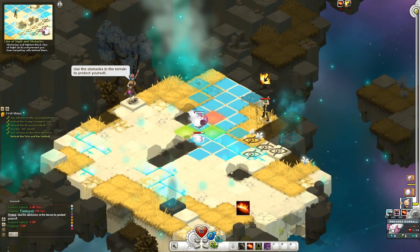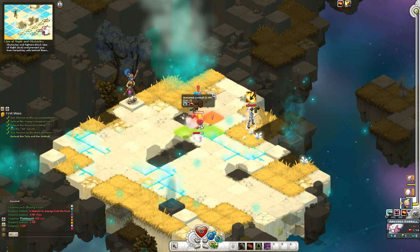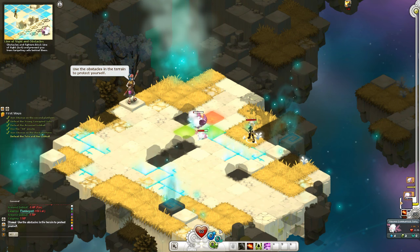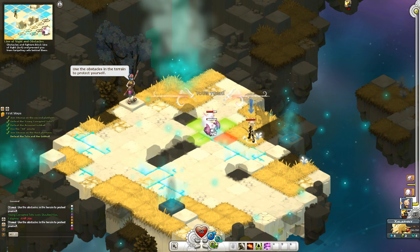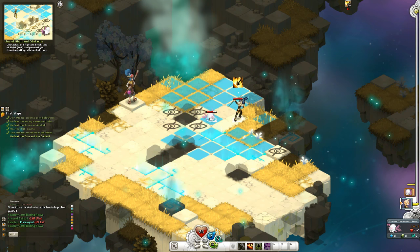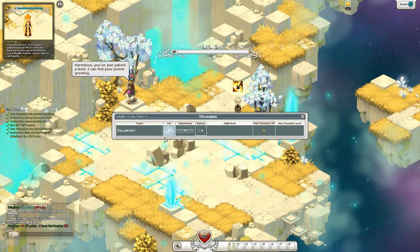Can I hit him? Does that count? No, let's see if I can do it again — maybe from here. Nope. 'Use obstacles and terrain to protect you.' I'm just trying to get behind this big dude. Here we go, that works — hit, hit, hit, hit! Easy, beautiful! Oh, I leveled up! I'm level two, marvelous. 'You just gained a level, I can feel your power growing.'